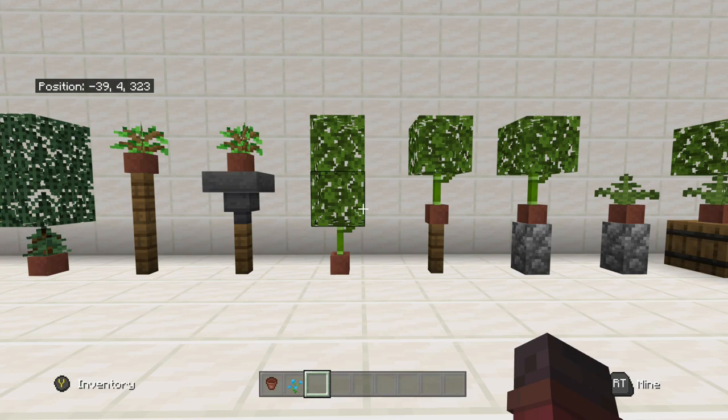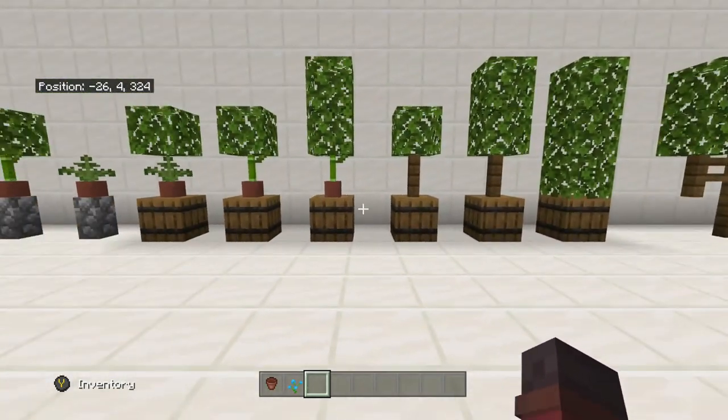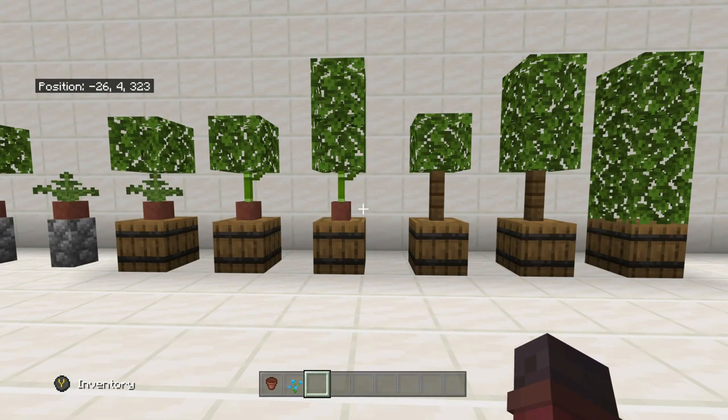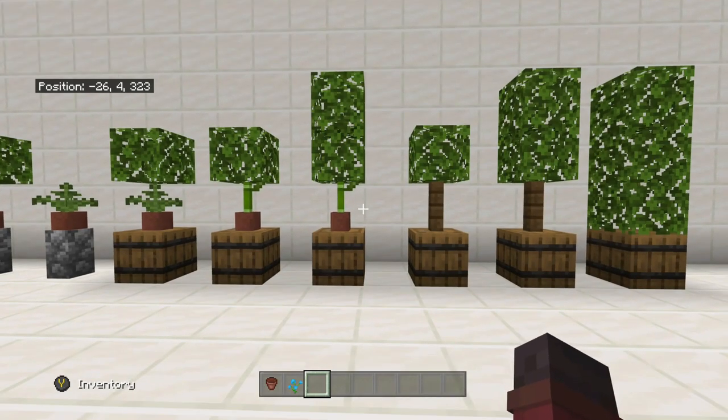There's two of them here. I actually think I messed up — I think I meant to make a different one there and actually made the same one. These little things here, they're just sitting on barrels. I thought it was a nice little addition. It looks good with a three-tall bush there on the right side. But these could be in a storage area, they could be outside, they could be inside. In my opinion, they kind of mix with both, so it's a little bit versatile.